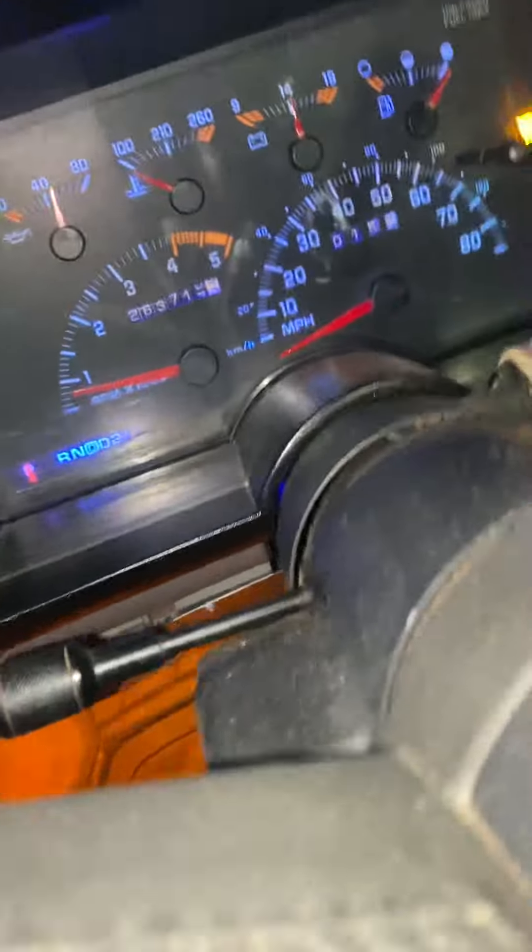I got blue lights all on my dash, so that helps seeing it at night versus the original ones that just look green. I'll show you my rock lights — I made a separate video for this. I got one in each fender wheel, got one on top of my engine cover or mirror, and one on either side of the skid plates.